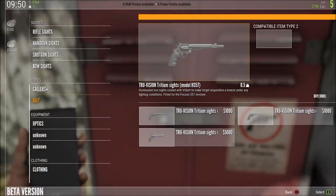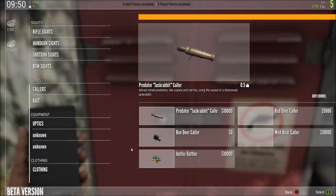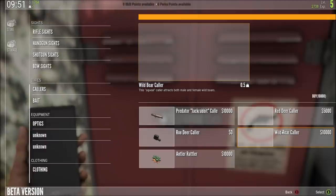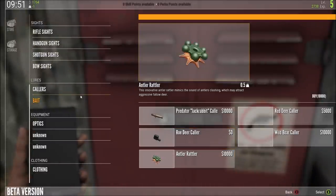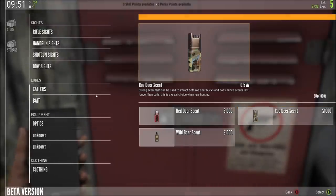Further down it goes. Sorry I couldn't show you this last time — this is where we got stuck. There are both sides available, then there are collars — these are different lures for the animals. We already own the roe deer collar, then there is a predator jack rabbit collar, red deer collar, wild boar collar — not available in this beta test — and also the rattle collar which will attract fallow deer. There are all the lures and scent sprays of course: red deer, roe deer, and wild boar scents that we can buy.